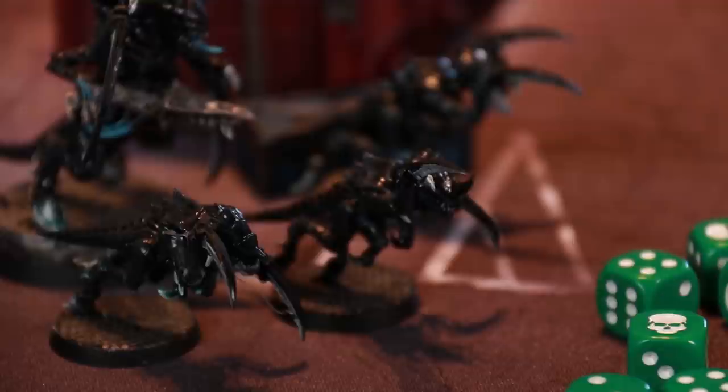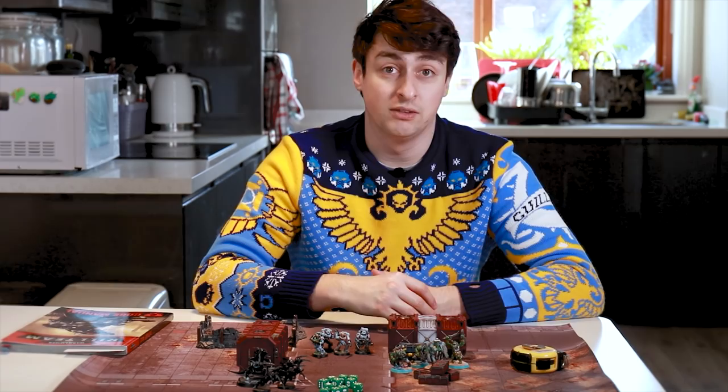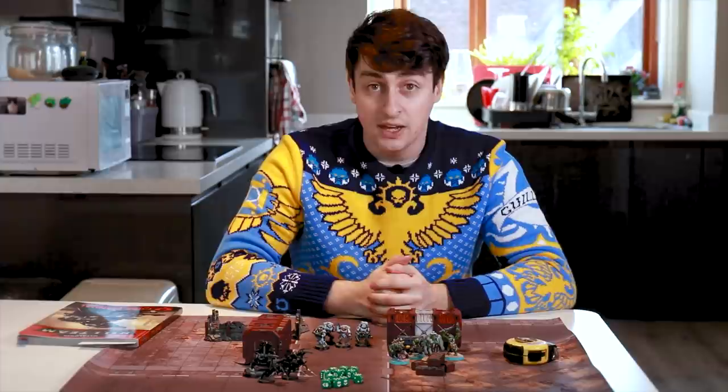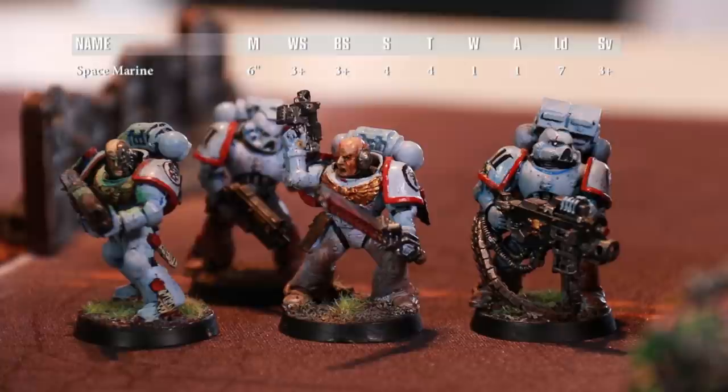After moving, a model has the ability to shoot whatever weapons it has. A model armed with a heavy bolter gets a very high chance of taking out an enemy, whilst a model only armed with a pistol has a relatively slim chance. The dice determine whether you hit, whether you wound, and whether the target's armor protects them. All of these rolls are informed by the characteristics of the models — a Space Marine has a very high armor save, whilst an Orc is basically wearing a t-shirt but can still shrug wounds on a six.